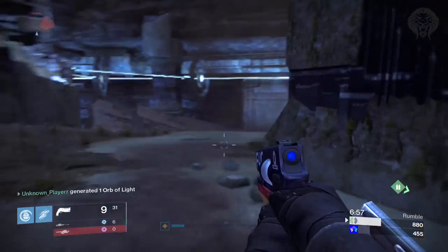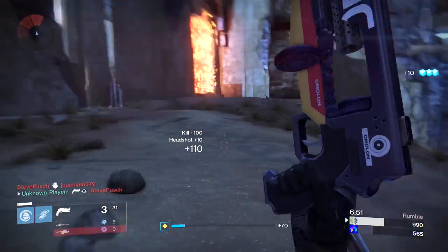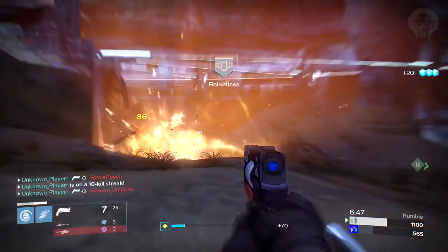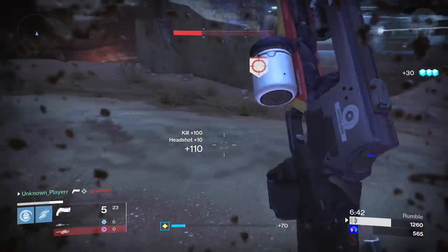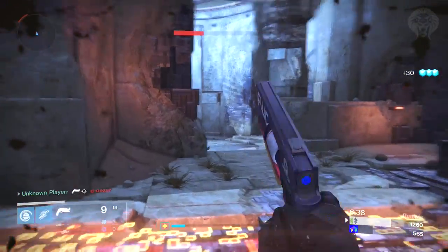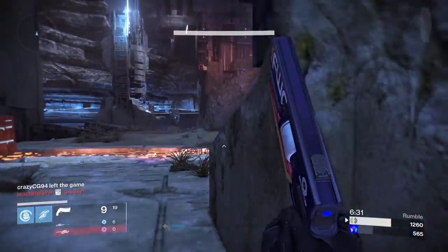Moving on to the Golden Gun - the base damage has been increased by 50%, and an additional 30% in PvE. This is a much-needed increase; it was basically useless in PvE. The Circle of Life perk, probably the most useless perk in the history of Destiny, now actually does something useful - it used to extend the Golden Gun duration on a throwing knife kill while active, which nobody ever used, but now it actually reduces the Golden Gun cooldown.